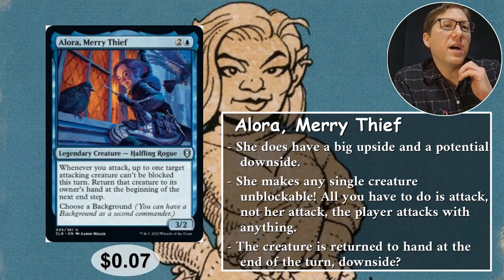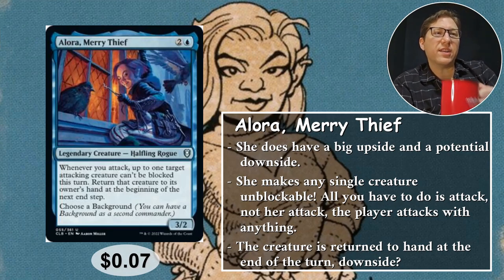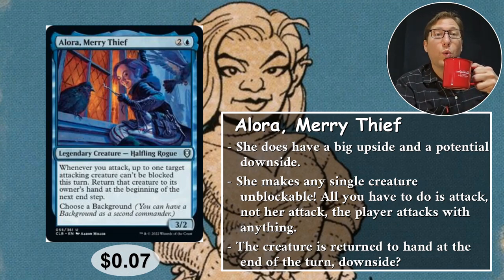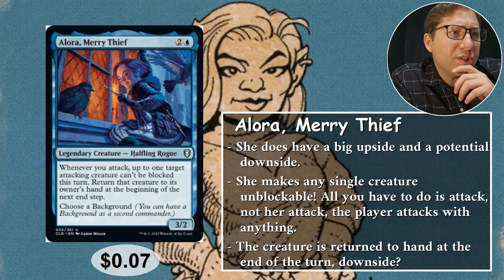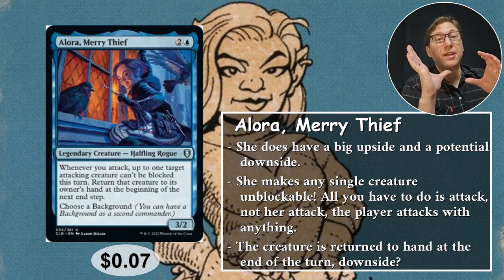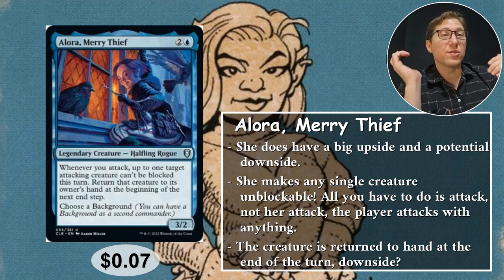Number one: Alora, Merry Thief. This is better than I realized — I've had this card forever and went 'meh,' but prepping for this list I realized it's actually pretty good. Two and a blue: whenever you attack, up to one target attacking creature can't be blocked this turn, and that creature returns to its owner's hand at the beginning of the next end step. You also get to choose a background, so if you want to use this as your commander you can add more color identities. Having an enchantment in your command zone is very nice.